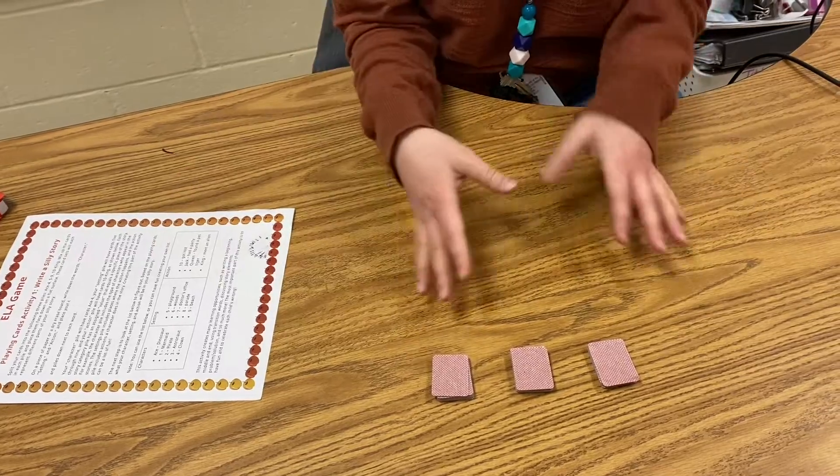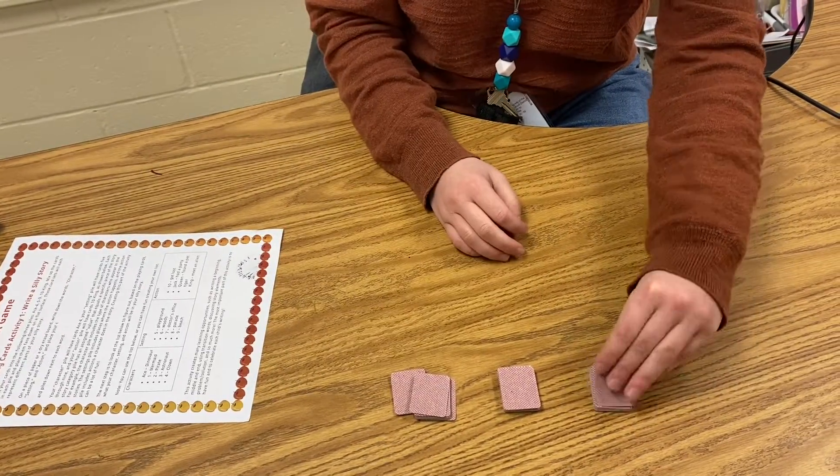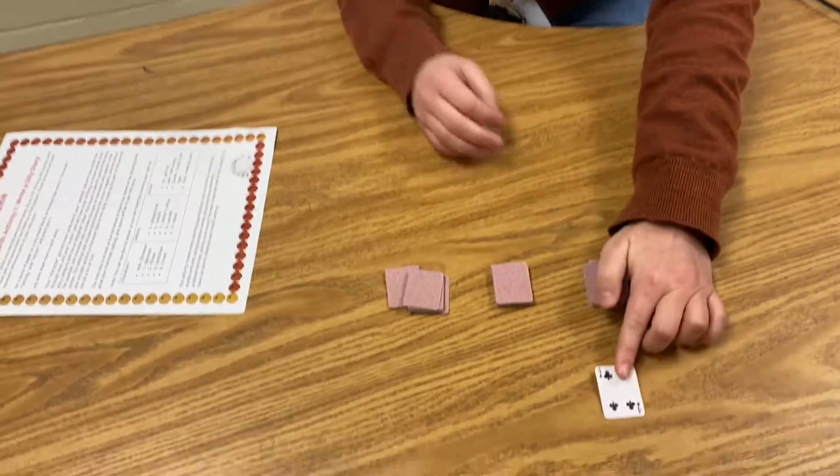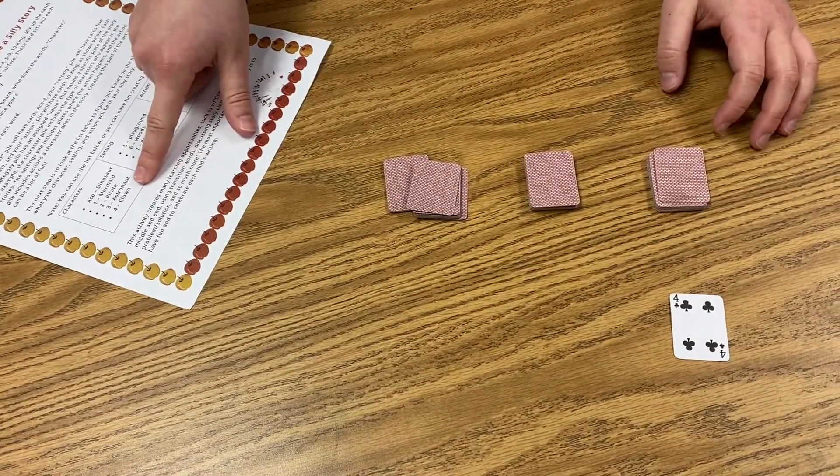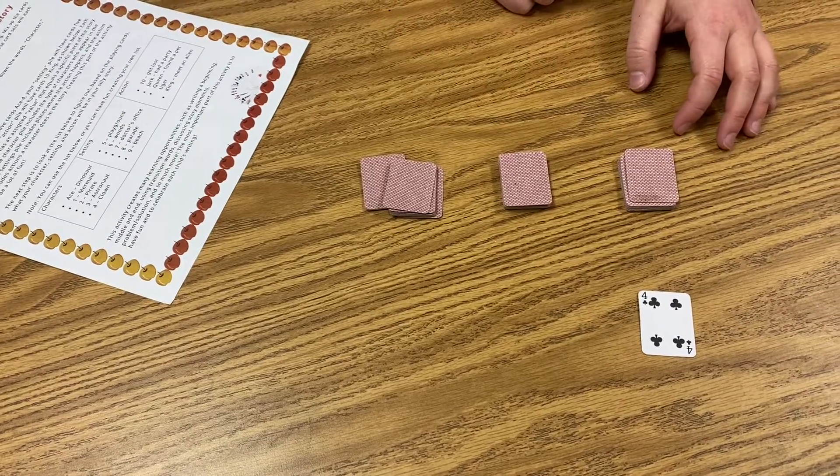You'll mix them together in their piles and then you'll pull a card. For example, if you pull a four and look on your sheet, that four would be a clown — so the main character of your story would be a clown.